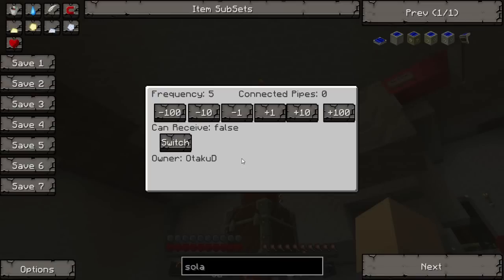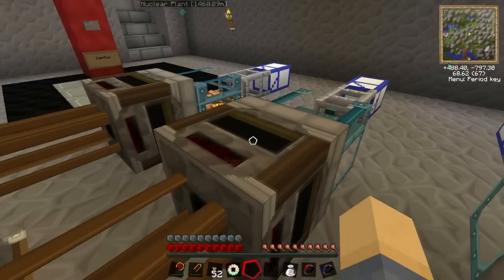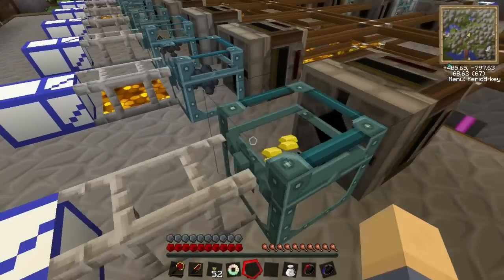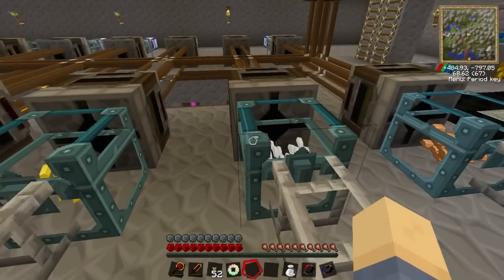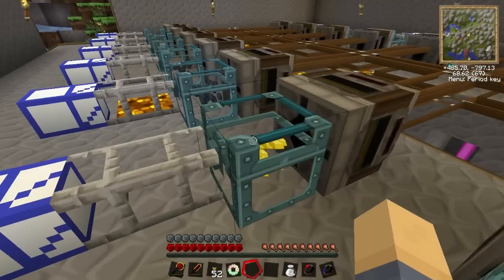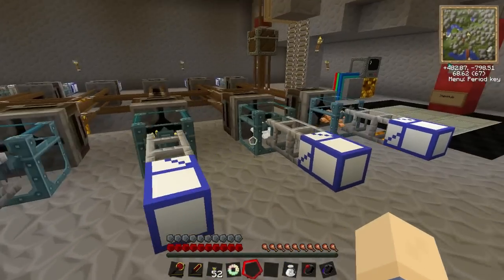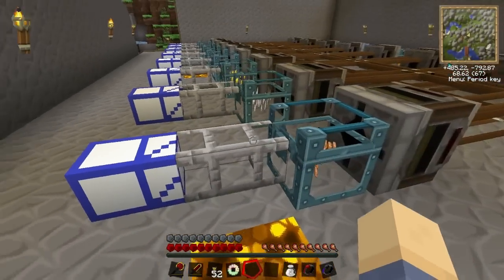All of these mods are actually in the Tekkit launcher now, so you can just play Tekkit or modify your own server like I've done here. I've got Mo' Creatures and all sorts of other things for Mambi who also plays on the server, and some dungeon mods for Ken since he likes monsters. This is also the iron chest mod - very handy, it shows you whatever's in your chest at a glance. No need to open them all.